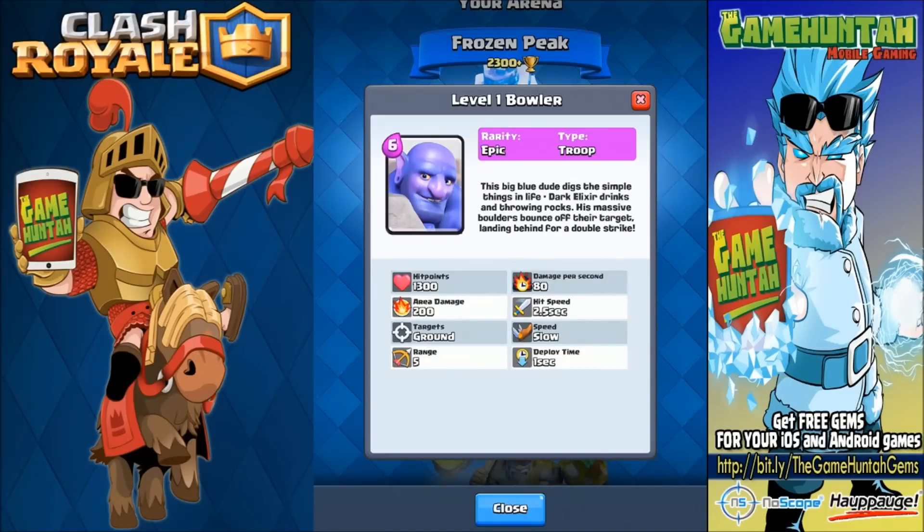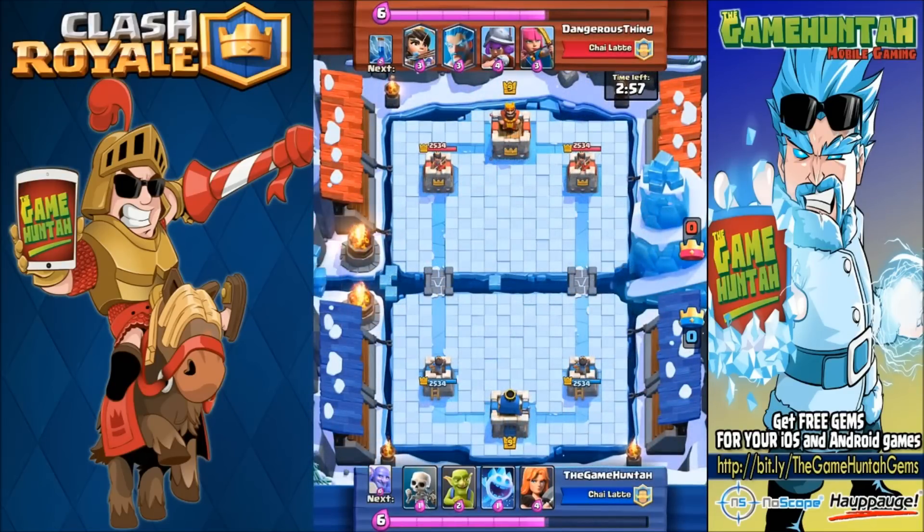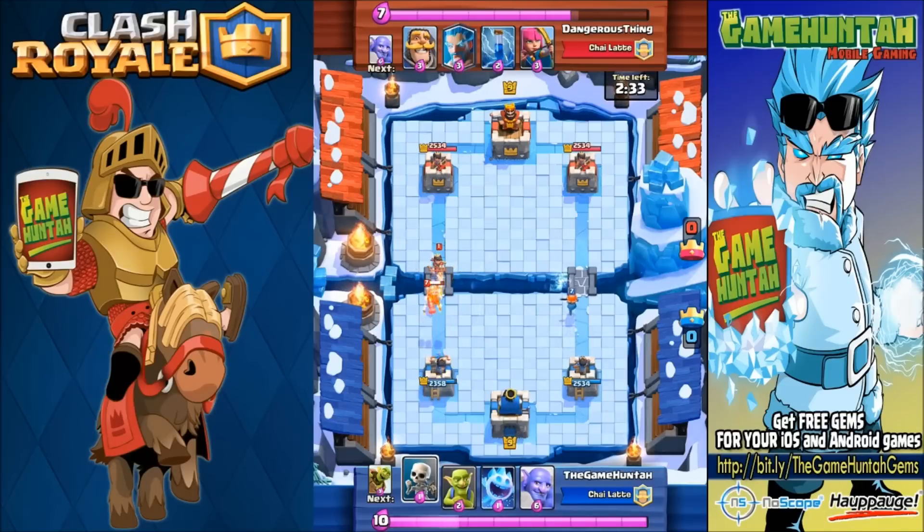Those stats can of course change depending on the level of your card, and when they release a new patch there's always a possibility they change the stats before release. So those are the basic stats of the Bowler. We've got the Ice Spirit, we've got the Bowler — what are we waiting for? Let's go to the Frozen Peak for battle number one against my friend dangerous thing! We're going with skeletons, goblins, Ice Spirit, and valkyrie. She's going to use princess, ice wizard, musketeer, and archers.